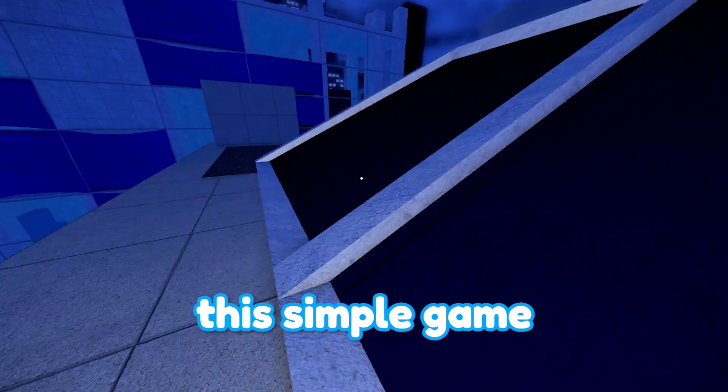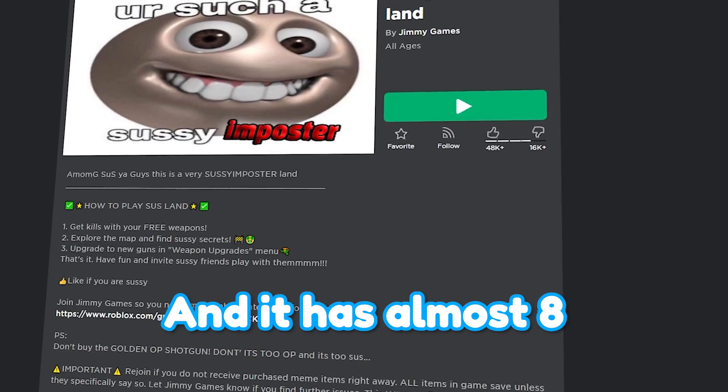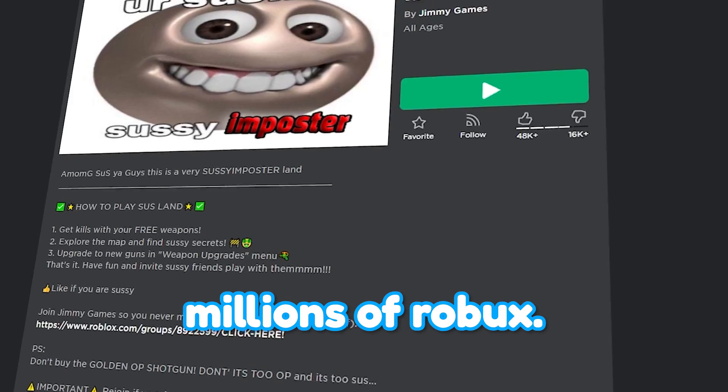First, let's talk about leverage. What is leverage? This simple game from Jimmy Games is called Sussy Imposter Land, and it has almost 8 million visits and has made us millions of Robux.